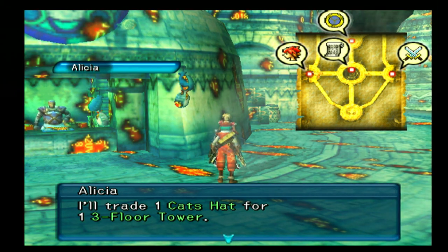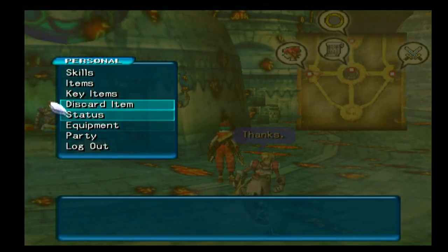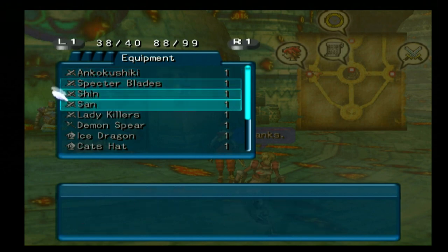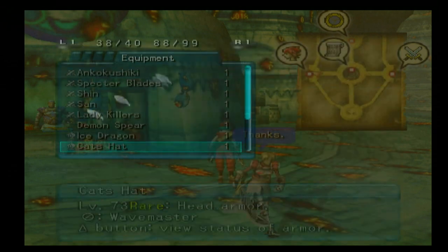You can Bless a target, recover SP with time, Opdo which speeds up a target, and Tiger Claws - plus Skill Drain. At the statue we get the Boxed Lunch. Now we find Alexia, who is looking for Three Floor Tower and will trade us Cat's Hat for it - boom, we got Cat's Hat. The Cat's Hat is level 73 Wave Master and gives you Rip Mean which revives a target from a ghost - that's great to carry around. Minus 2 to physical attack, but accuracy and evasion go up in the magical section.